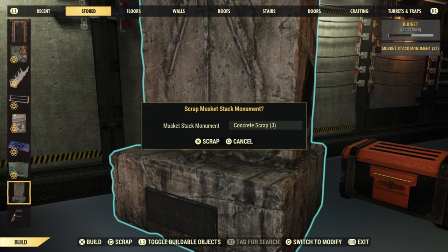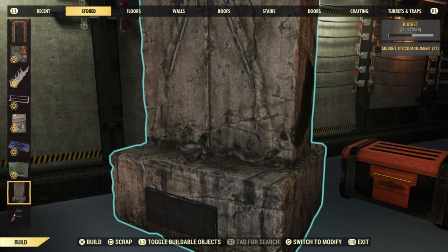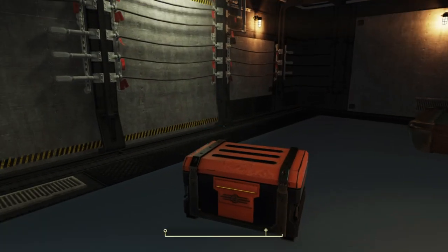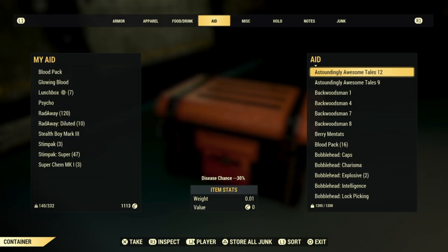Go ahead and scrap those. Remember that you're receiving three concrete back every single time you scrap one. The time it took to duplicate this was 15 to 20 minutes, which is absolutely not bad at all, considering that you're receiving 100 concrete just there — no farming, no searching for anything, and not even waiting until the next day for items like concrete bags to pop back up. You can just get your concrete right here, right now. Screw the whole waiting process — let's get it done. That's exactly what we want: to receive this concrete as efficiently as possible.